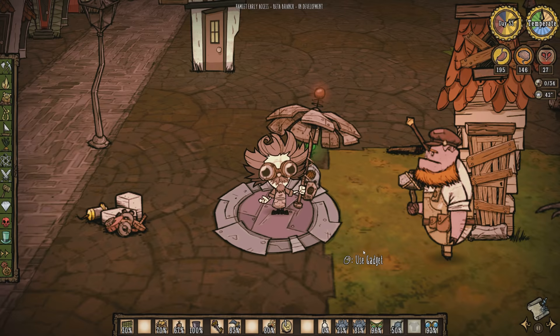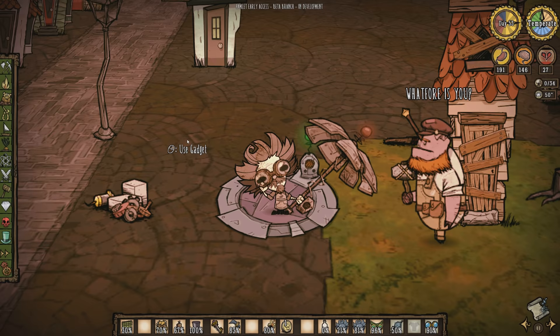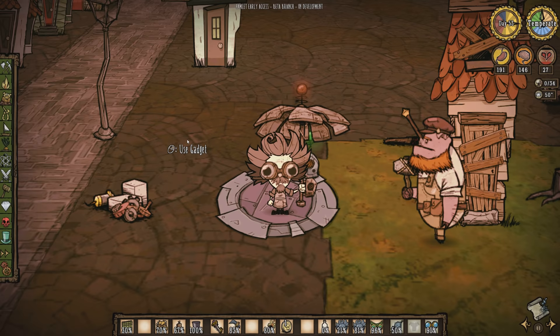So that's my overview of Wagstaff and his abilities in Don't Starve Hamlet. You'll need to enter a special code at the moment to get access to the Hamlet beta and enable this character. He does not require any XP to unlock once you've enabled it. Thank you very much for watching as always, and I hope to see you next time.